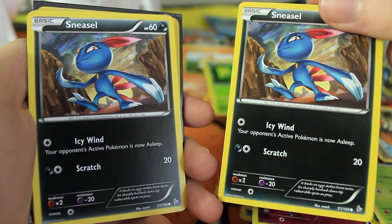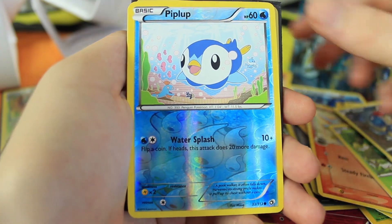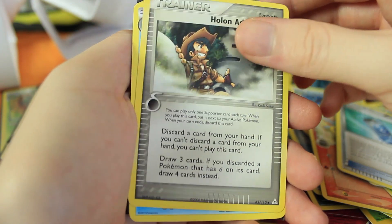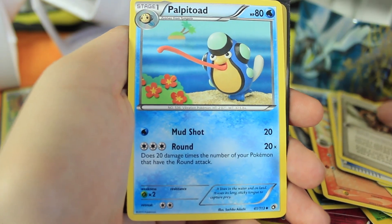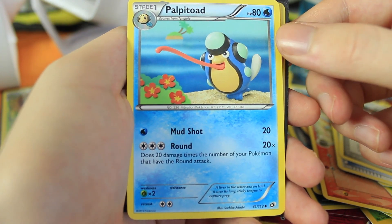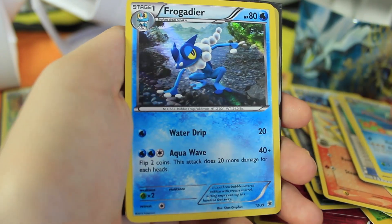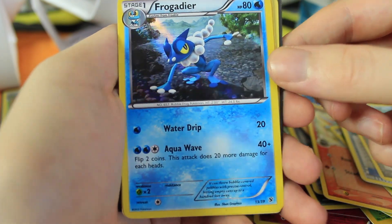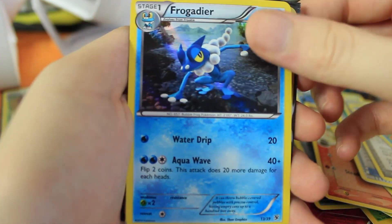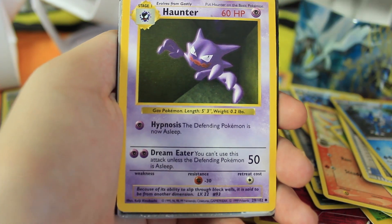We have a Delta Species Horsea, a Sneasel from Flash Fire, and Pansage. We got a Sage's Training before so cool to pair them up. We have a Doduo, and another Sneasel — two of the same in the same pack, a bit of a bummer. We have a Piplup, a reverse holographic Evo Soda, a Holon Adventurer, and Palpitoad with Round — does 20 more damage times the number of your Pokemon that have the Round attack. A holographic Frogadier!